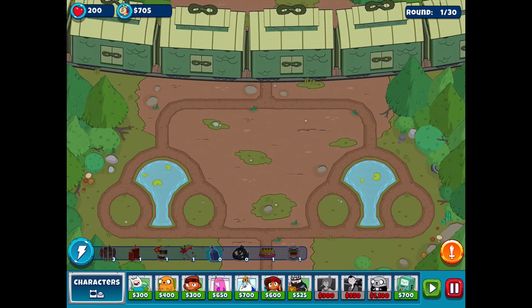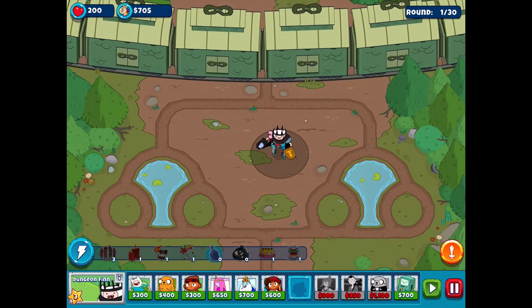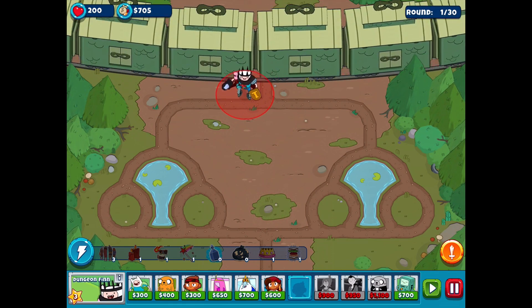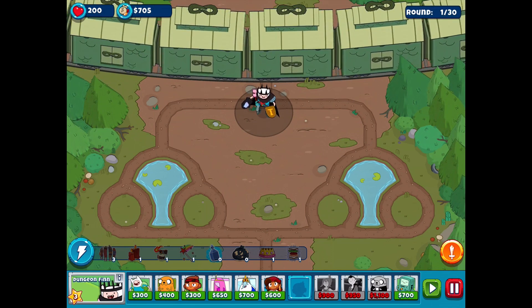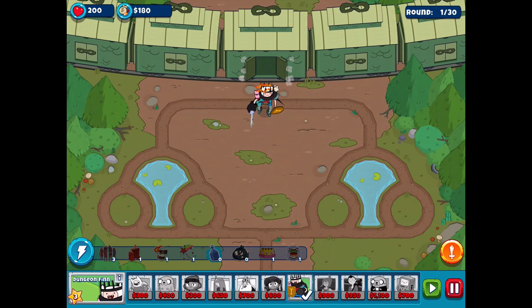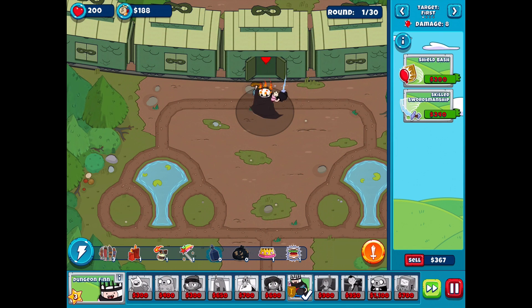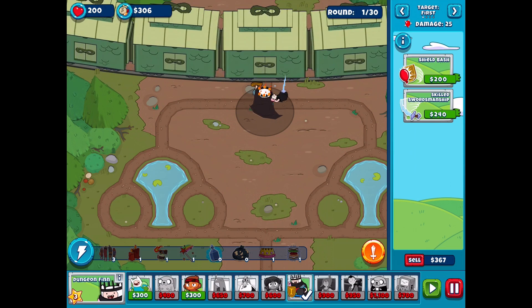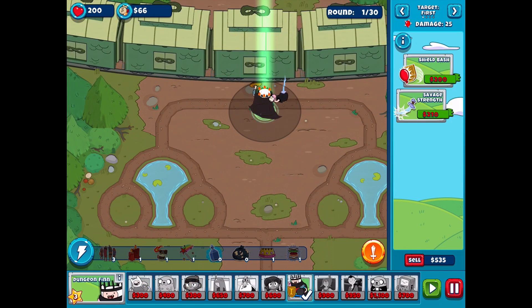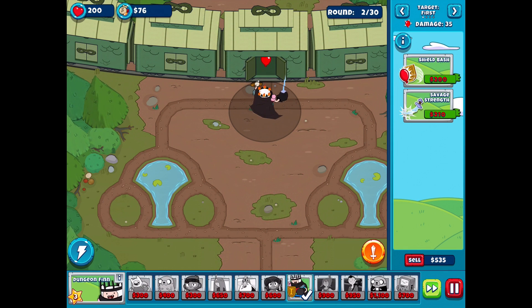This is Dungeon Finn. The only problem is his range isn't perfect from here, and he's a little more expensive than we're used to at 550. Some trains come in and ooze out the balloons. He has an incredible amount of stuff on him - he looks ridiculous. So let's do Skilled Swordsmanship and upgrade him as much as possible. So far I'll try out Dungeon Finn and see how things are going.